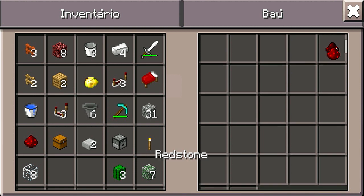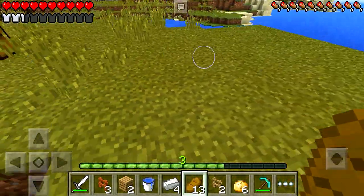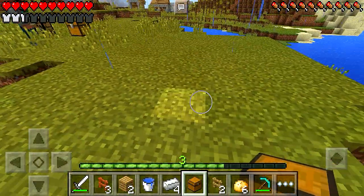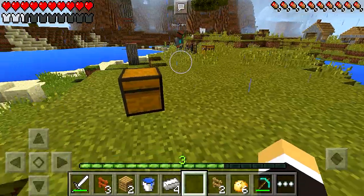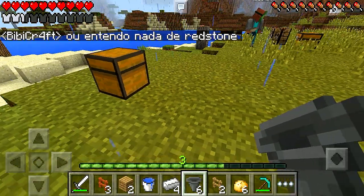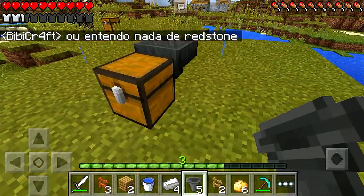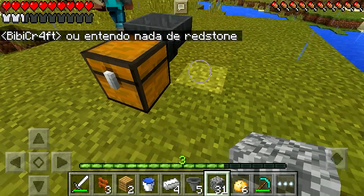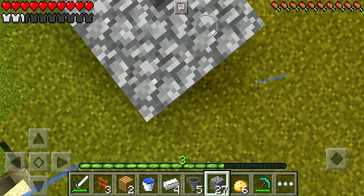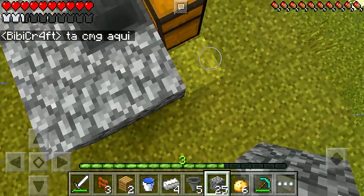BB, você é bom com redstone? Porque às vezes eu me esqueço das coisas, então seria bom ter ajuda de alguém que entende. Começou a chover! Primeiro de tudo, a gente vai colocar um baú aqui — aqui vai ficar os itens que a gente vai ganhar com essa máquina. A gente vai colocar um funil aqui. Eu entendo nada de redstone, então nós dois estamos ferrados. A gente capturou alguns ovos de galinha — você tá com eles aí, BB? A gente vai precisar deles daqui a pouco.